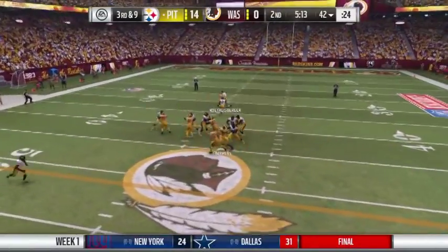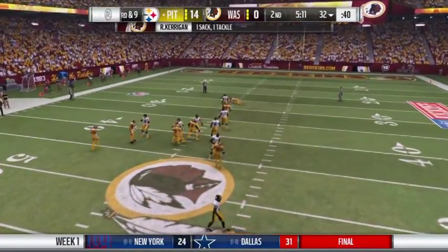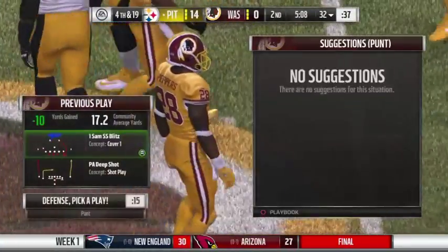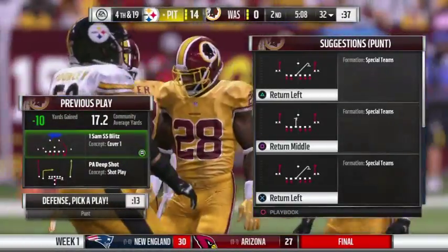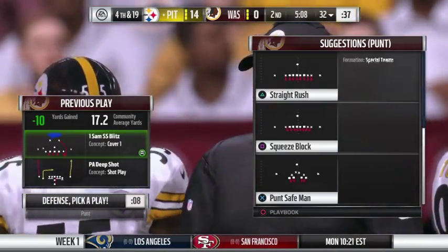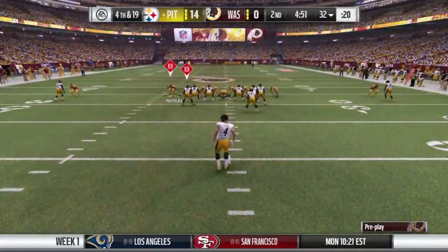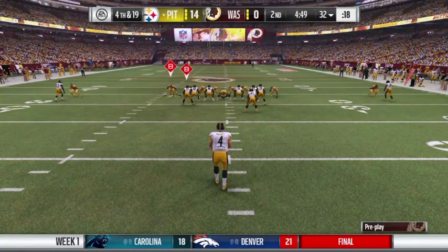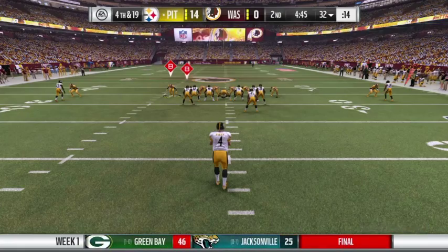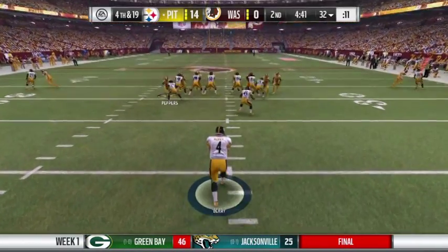Get in there! Ryan Kerrigan! If we can get the block punt here — he gets a running start right back to the backfield. It really didn't give anybody a chance to get up there and stop him. That's really, really difficult.